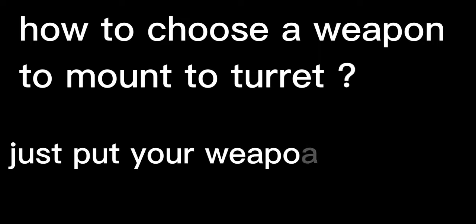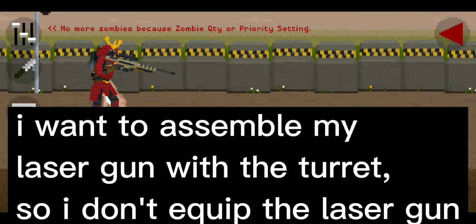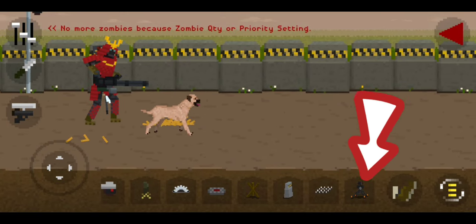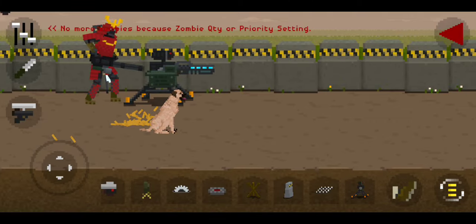How to choose a weapon to mount to a turret: just put your weapon away, then assemble the turret. For example, if I want to assemble my laser gun with the turret, I don't equip the laser gun first. Then assemble.